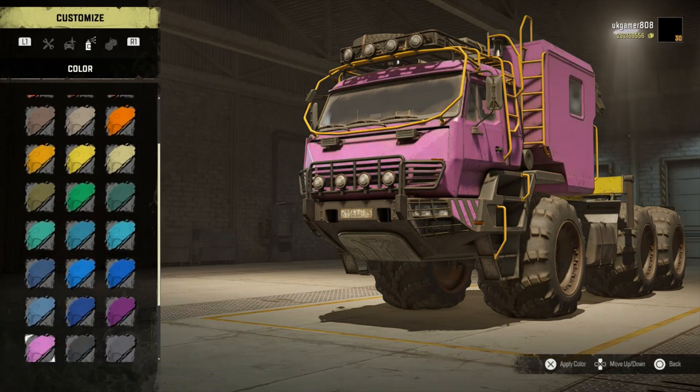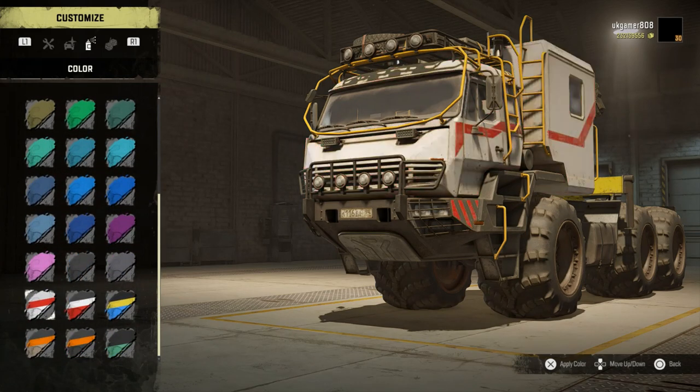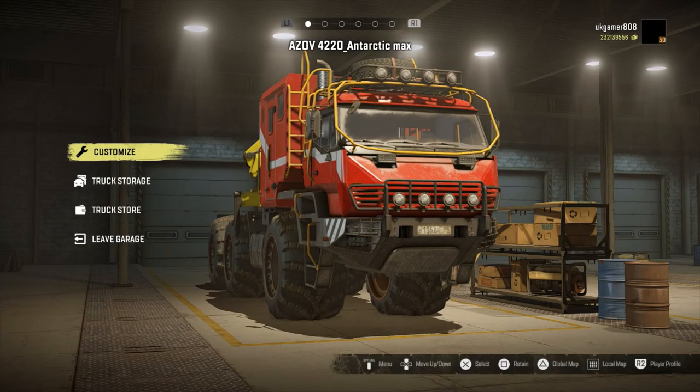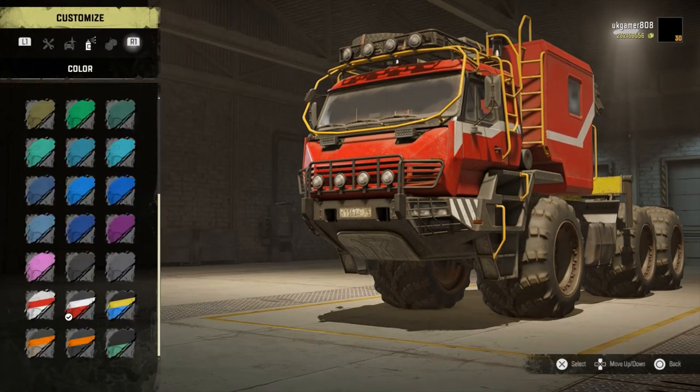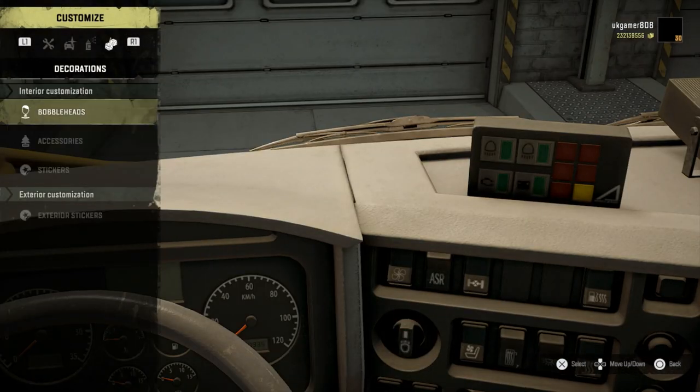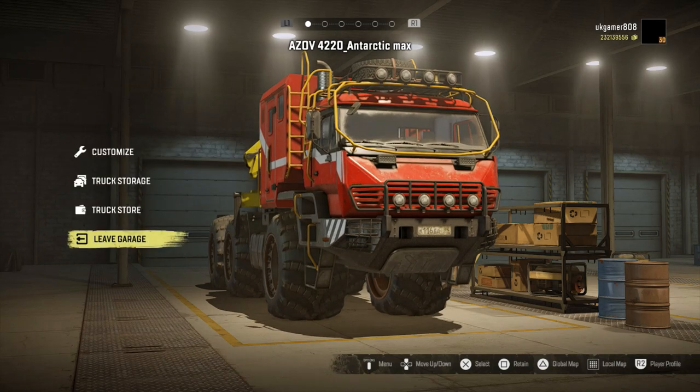We've got a few different rims but these have got some issues — you can see they're not fitting with the Tega tires at the moment. Like I said, it's work in progress; this is why we're doing testing. Then we've got all the normal different colors available. We've added these ones which I don't think we had previously. Let's go with the red — it looks nice in the red.